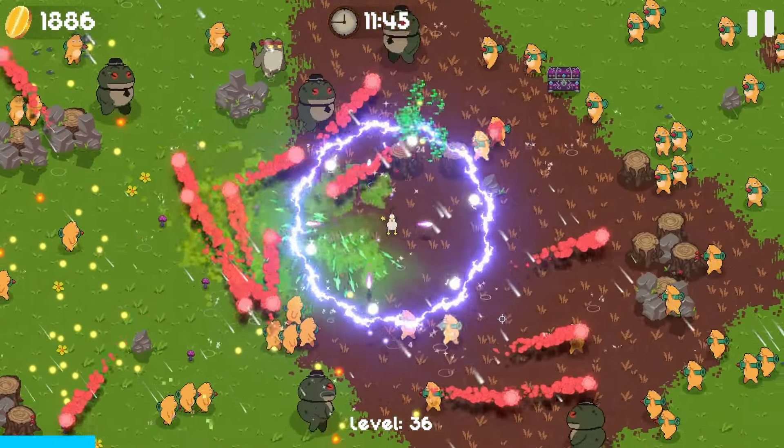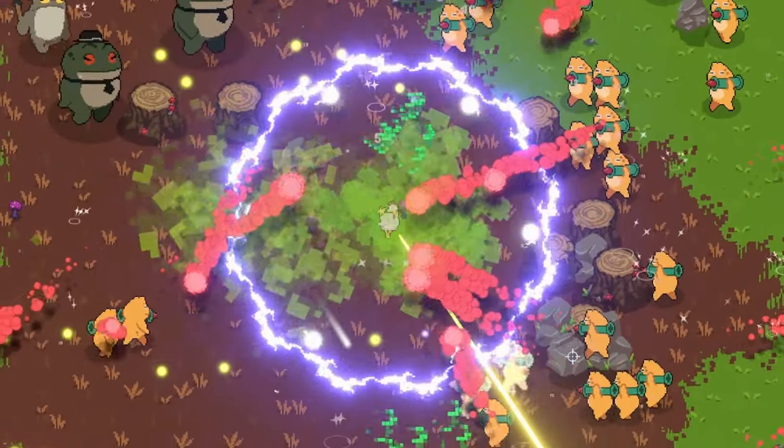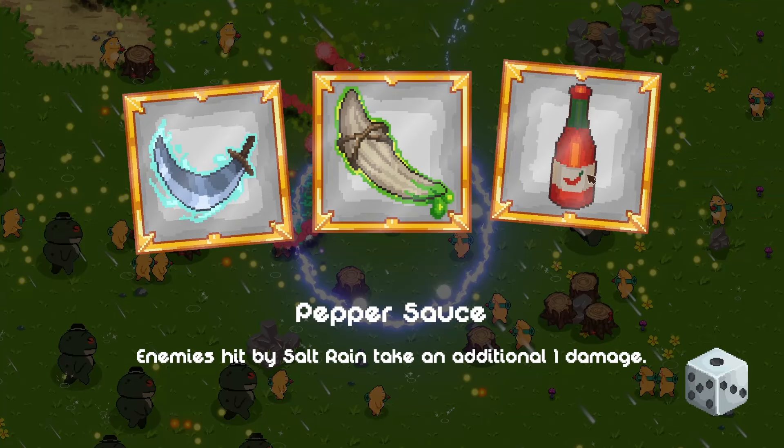I've got a total of six satellites around us now. Somehow there's still a lot of rockets that we need to dodge. We found another food supply. This pepper sauce increases our salt rain damage by one - I think that's okay.